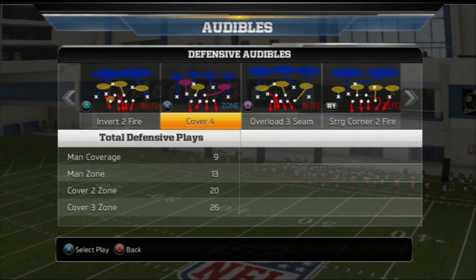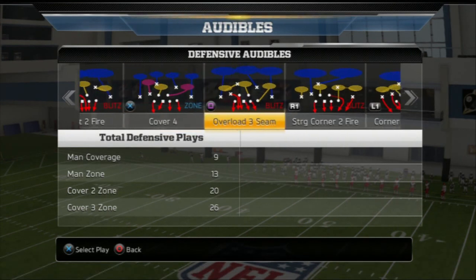Your next play is your Cover 4. This is kind of your base pass defense. If you're trying to figure a guy out, trying to see what he wants to do, just come out to Cover 4 — it's safe. The way the Psycho works, it's going to be pretty decent against seams.